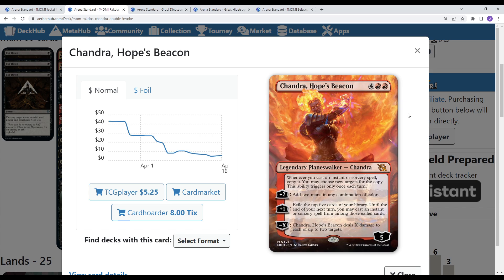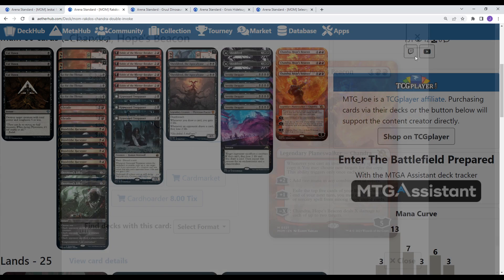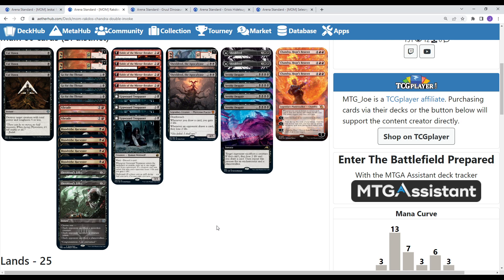Chandra also lets you ramp, lets you exile the top 5 cards of your library and cast spells out of that. The minus X also came up a few times — it deals X damage to each of up to 2 targets. So this was often like 4 damage to kill a creature and 4 damage to face, keeping your Chandra around. You can tailor the removal — like lightning strikes if you want to get more aggressive. I played it in a traditional Rakdos shell: Cutdowns, Go for the Throats, Braids, Bloodtithe Harvesters, Graveyard Trespasser, Fables, Shieldred, Invoke Despair, Shieldred's Edict.